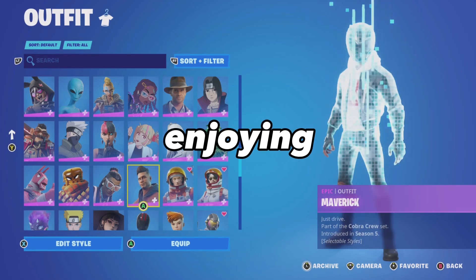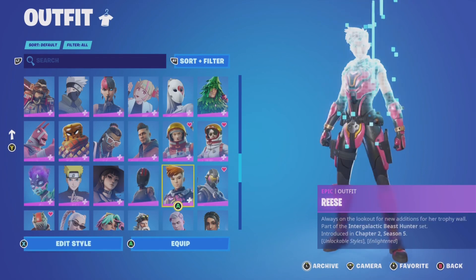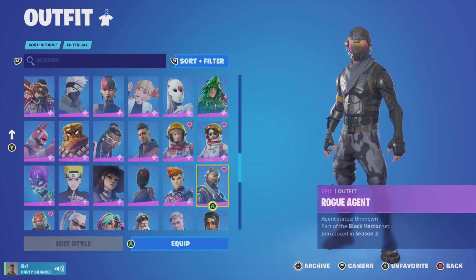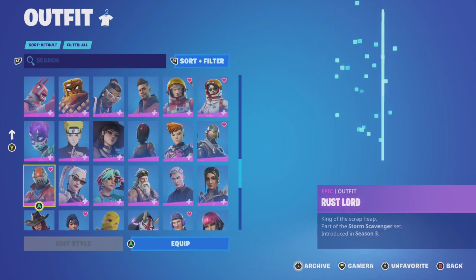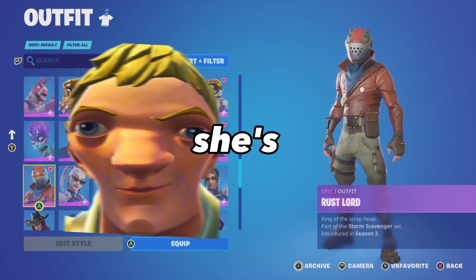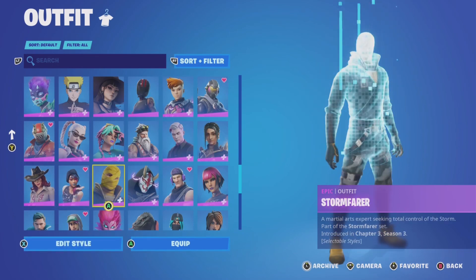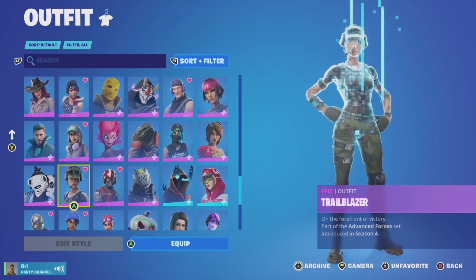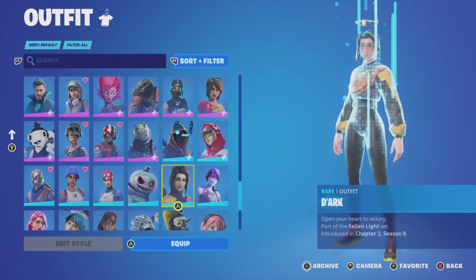I hope you guys are enjoying this because I sure am — and if you have any of these skins let me know in the comments below. I see that she has the Rogue Agent from Season 3, and even the Rust Lord which is the casual noob skin of Season 3. But let's be honest, she's still a noob. And of course I see her favorite skin, the Sparkle Specialist from Season 2. Moving on, I see a Trail Blazer from the Season 4 Twitch pack, and Wingman, which if you have, is actually getting quite rare.